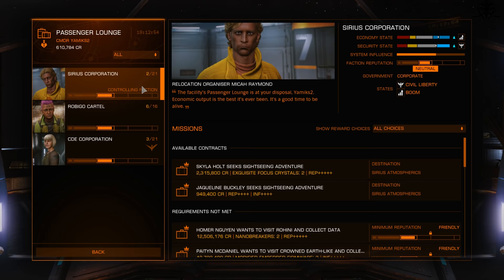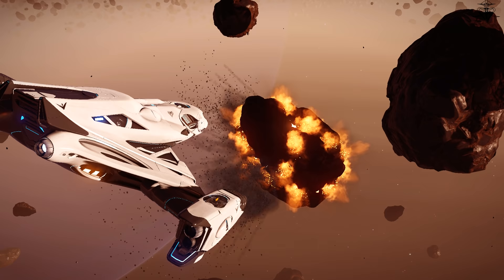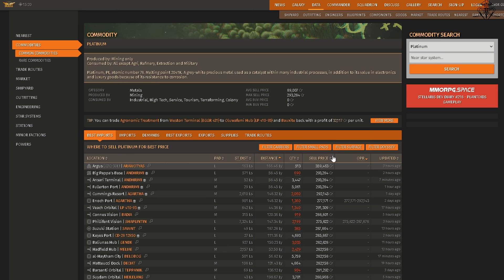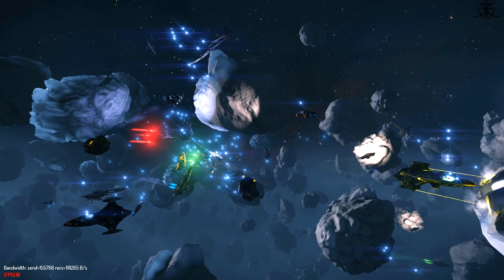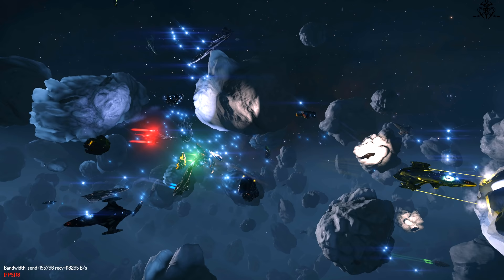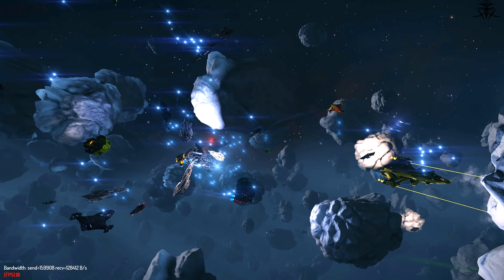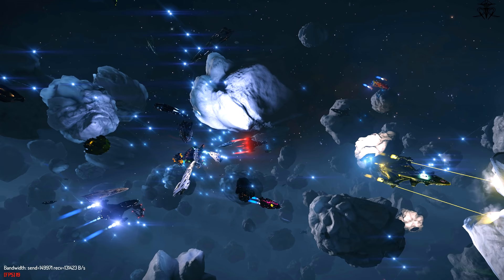As for trading, we turn to mining. You actually could do mining in an Adder — I've done it for speedruns. But due to price fluctuations and recent nerfs in the last half year or so, it's not as good. Still, for everything you need to know about mining, I direct you to my ultimate guide to mining. From there, either pick painite, low temp diamonds, or right now platinum hotspots in the nearest ring, and enjoy an evening of lasering space rocks for profits.